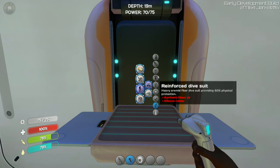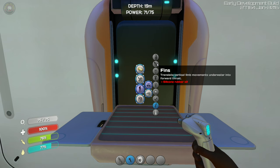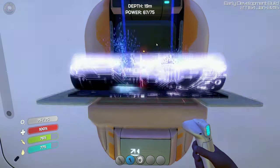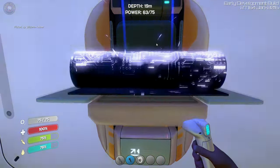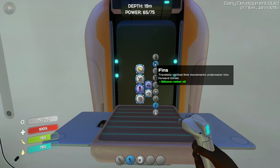We're going to build a reinforced dive suit so you need silicone rubber and synthetic fibers which you're not going to find right now. Lead is times two for those. Fins are silicone rubber. Silicone rubber is made from creepvine seed clusters. Let's go get ourselves some fins so we can move a little quicker — I think it's two silicone rubber. And there we go, our fins.